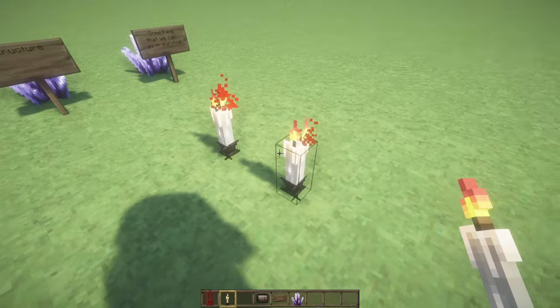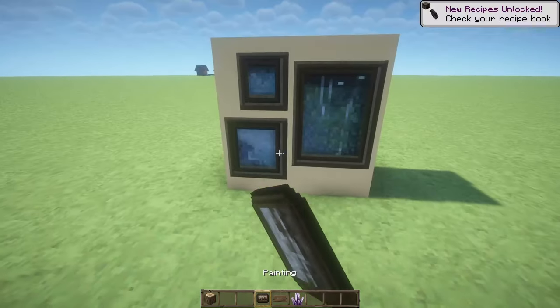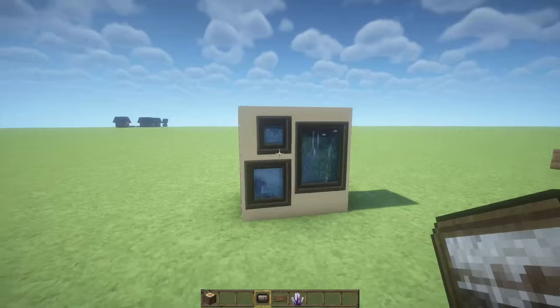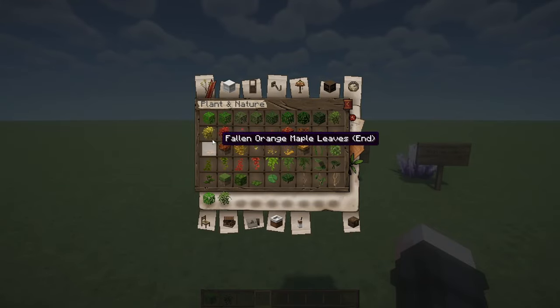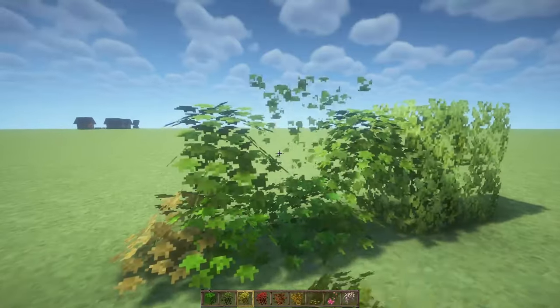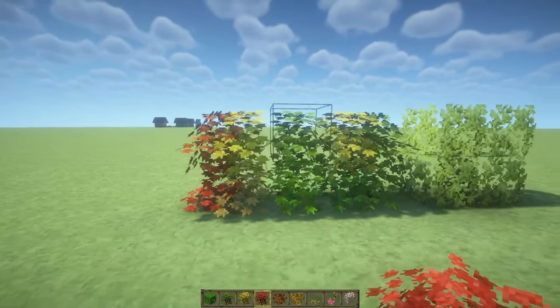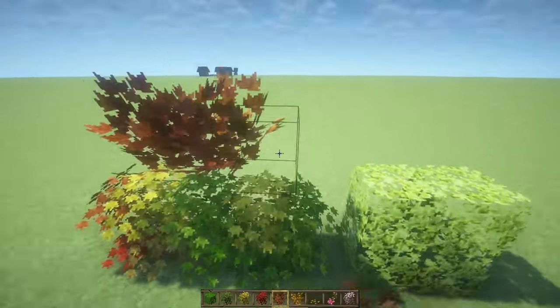I started by tinkering around with a few of the blocks, there were so many and I wanted to see some of them at least, to have an idea of the different things that this mod has to offer. Among everything, I found some very beautiful colored leaves that have connected textures, something that is going to be very useful to make the tree look realistic, and honestly I wish we had in Vanilla Minecraft. Mojang, if you are seeing this, you need autumn leaves.